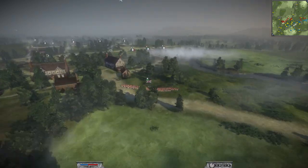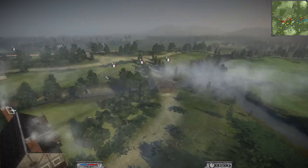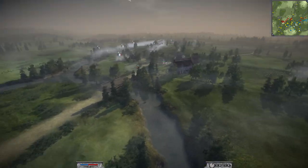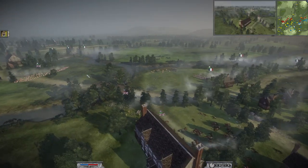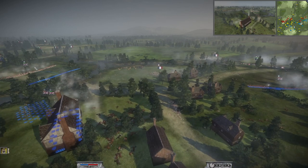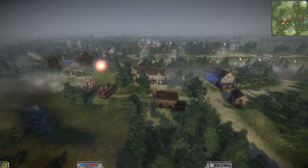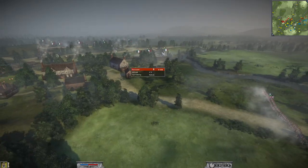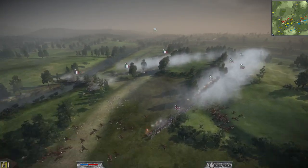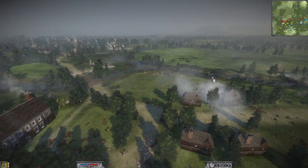I wanted to bring the rifles back and get them safe. The way I found out about the rifles dying over here was basically because I saw a notification that men were running — I looked and thought, oh, they're over there. My micro was not amazing in this game. I brought a foot unit over here and into this building to focus on getting rid of those chasseurs. Because this was all or nothing: if I lost this flank, I lost the rest of the battle.